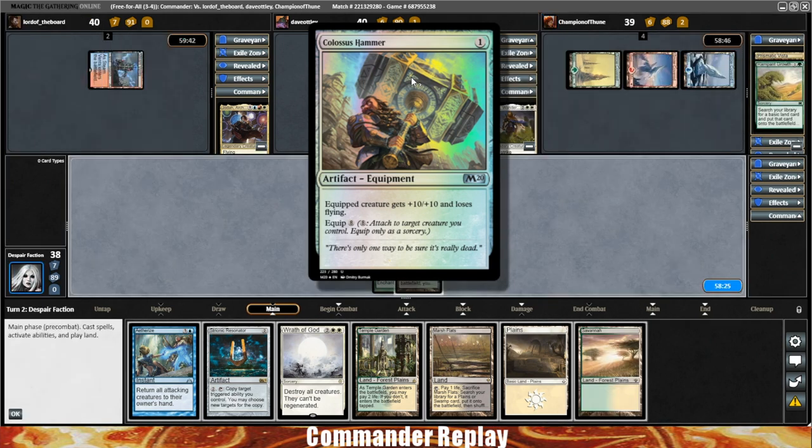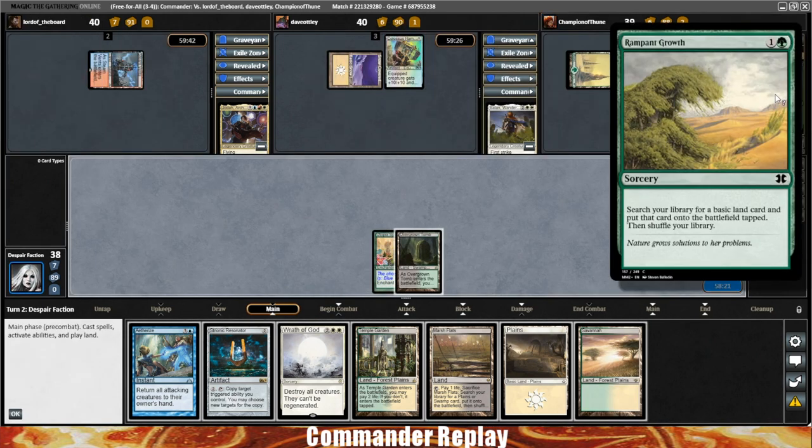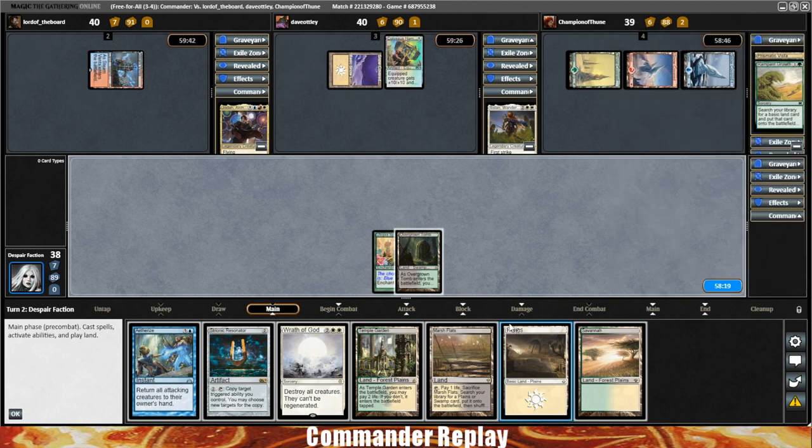I think the Colossus Hammer is a really big pickup for the Balan deck. Opponents are going to lay down a Ramping Growth to get themselves some ramp, and that'll bring it back to our turn. There's a Savannah.